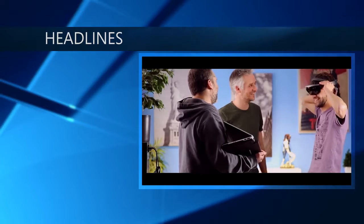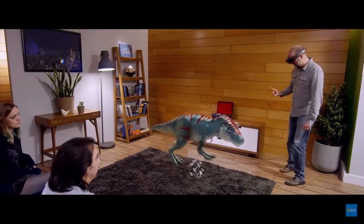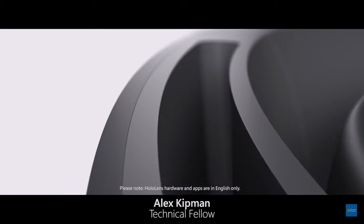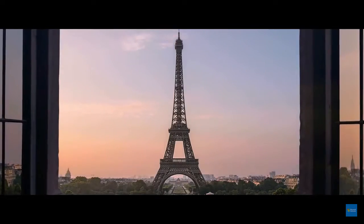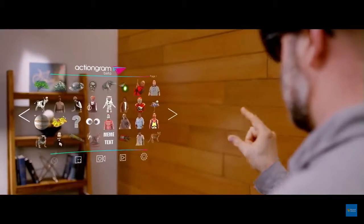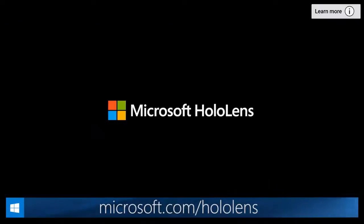Our friends over at HoloLens are all about the future of technology, and this week their technology has gone global. Microsoft HoloLens brings holograms into your real world. On March 30th, 2016, the development edition was released. And today we take our next big step together — the world's first self-contained holographic computer is now available for developers and commercial partners in Australia, France, Germany, Ireland, New Zealand, and the United Kingdom. To learn more, head to Microsoft.com/HoloLens.